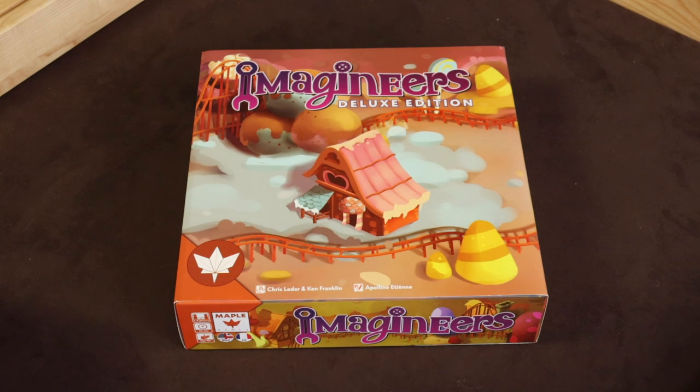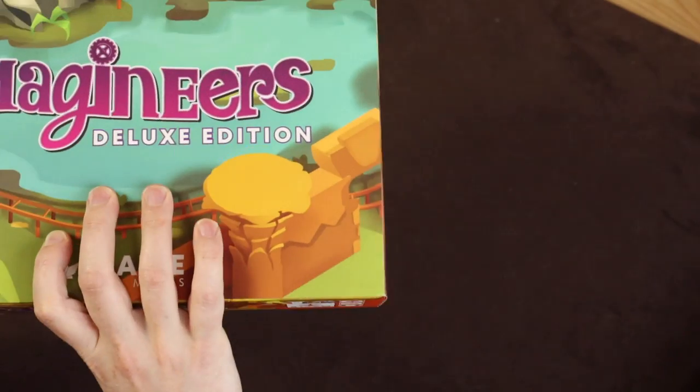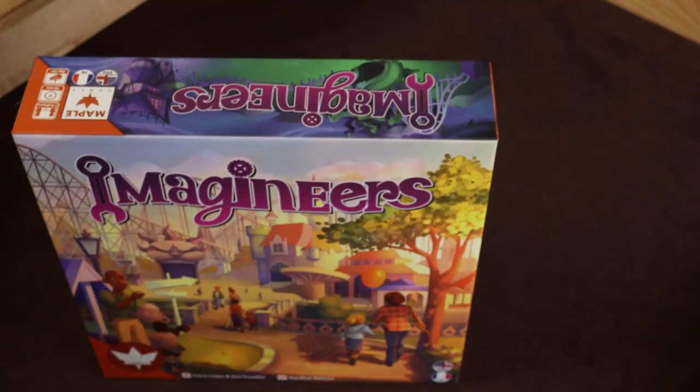Hi there and welcome to an unboxing of Imagineers Deluxe Edition. Imagineers is a board game about building a theme park. It was Kickstarted at the tail end of 2018, and as you can see, we've got the deluxe edition here. There's a nice double-fronted sleeve on this — let's get rid of that.